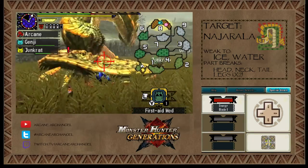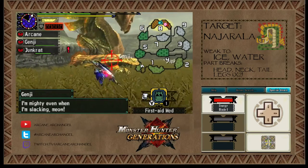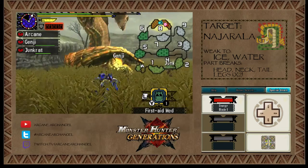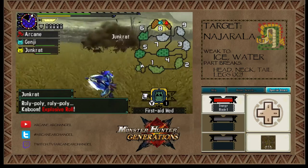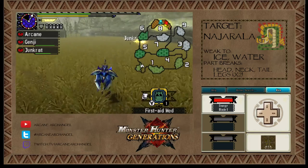They changed that attack — that used to do Sonic damage, meaning you needed earplugs to not flinch. The neck-shaking attack used to do sonic damage; you needed earplugs to not flinch. He's underground again. I like the new digging particle effects that happen in this game — it makes it a lot easier to see where the monster is moving around to.